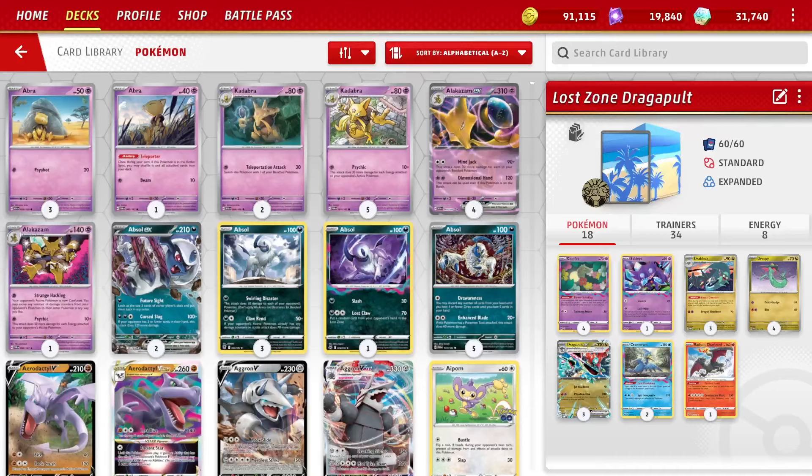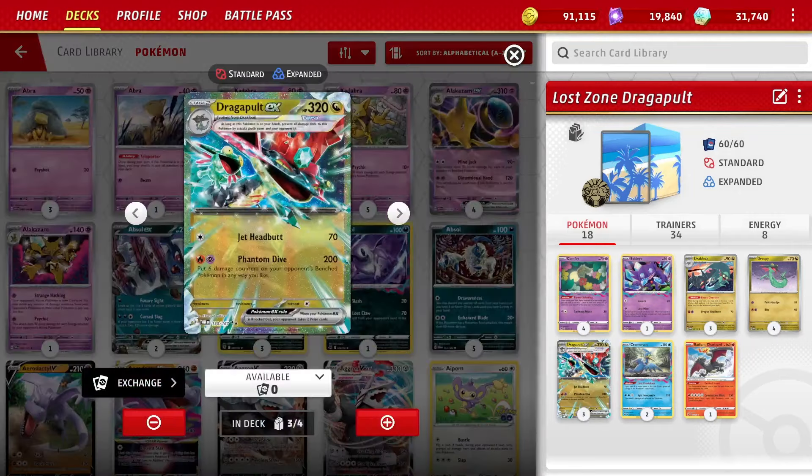Hello, it's Uncommon Fossil. Today we're taking a look at a Dragapult EX Lost Zone deck, but with a twist — it does not play Mirage Gate. Dragapult EX is a 320 HP Stage 2 EX with no weakness because it's Dragon-type. It takes two different types of energy — Fire and Psychic — and therefore pairs really well with Lost Zone. It loves Radiant Charizard and can power that up.